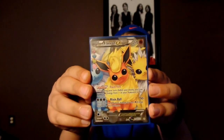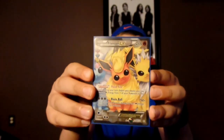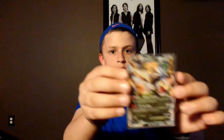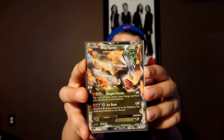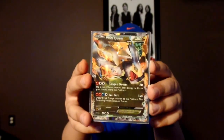Next we have Flareon EX Full Art from the Generations set, which I pulled from a Charizard EX box — one of my favorite pulls from that box. Next we have White Kyurem EX, which is the promo from the tin, and I was really happy to see this card.